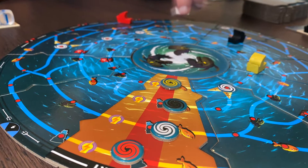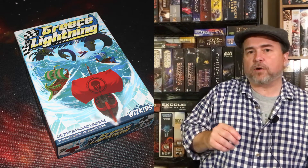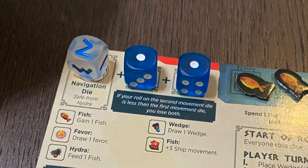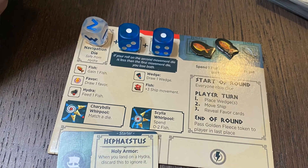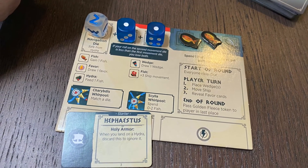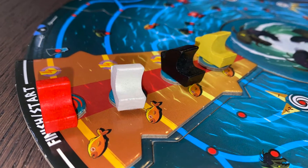You create a bunch of wedges that make a circular racecourse with different tracks along them. Each player is going to take a couple of ships, a wave token, a navigation die, and two movement dice. Players also take a player board and two fish tokens, and each player places one of their Triremes and the wave token on the starting wedge along a certain track.